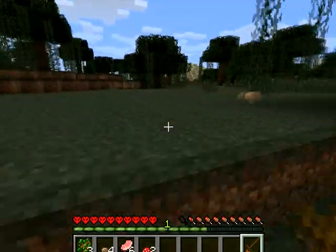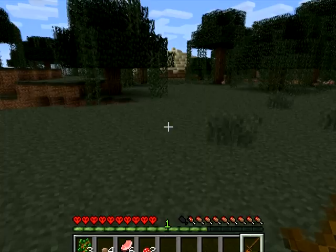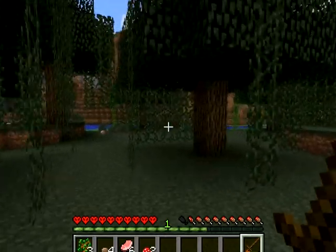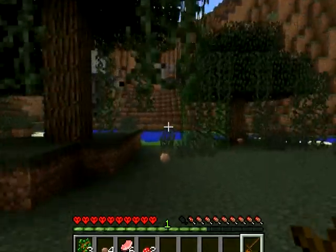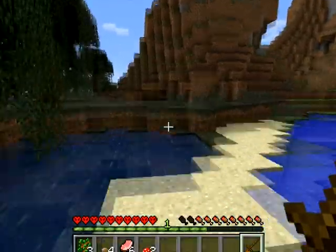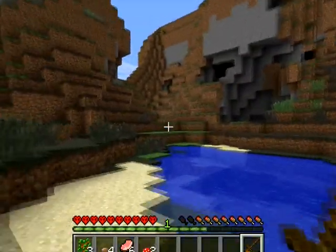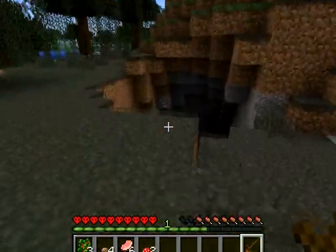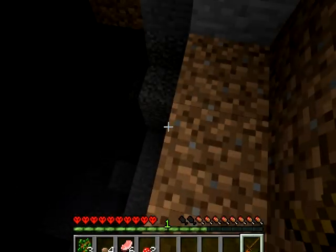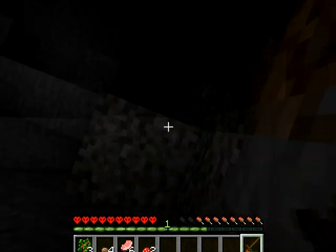¿Sabes qué te digo? Que me da igual. Aquí tengo árboles, una montaña. Esto va de puta madre. Una formación montañosa que seguro que habrá muchas cuevas. Aquí tenemos un sitio estupendo para hacer una guarida.